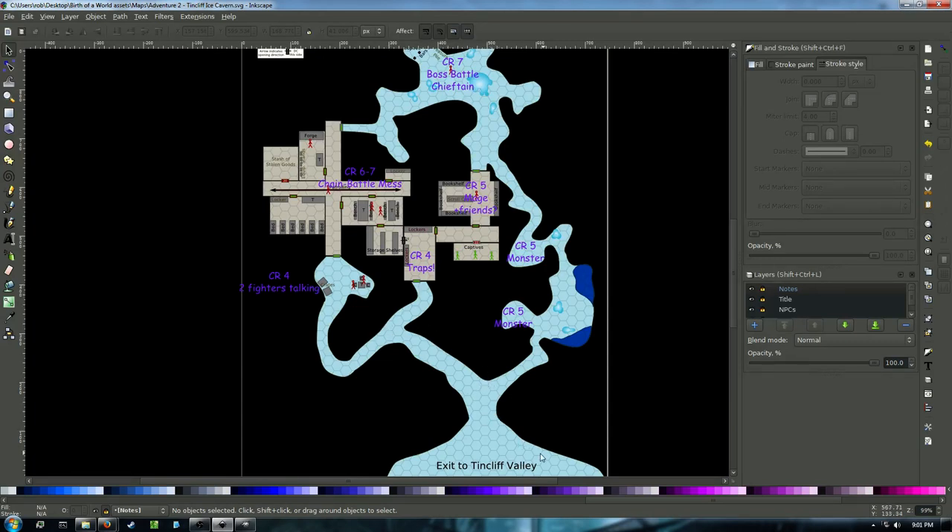A bit of explanation about this map: the players are coming from the town of Tin Cliff, located at the foot of a valley. Up the valley — it's in the mountains, it's wintertime so it's icy — there's this cavern where orcs have been raiding the village, taking captives and loot. The party are being sent up to clear this cave out, having proven themselves in the first adventure covered in previous streams. Once they get here they get a fork and choose which path to take.